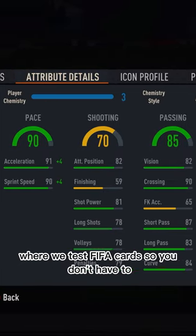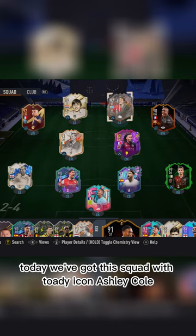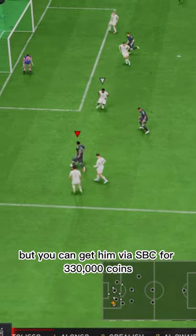Welcome to Baller or Bust, where we test FIFA cards so you don't have to. Today we've got this squad with toady icon Ashley Cole. We acquired his loan, but you can get him via SBC for 330,000 coins.